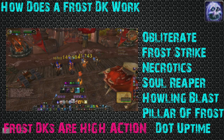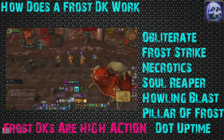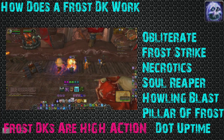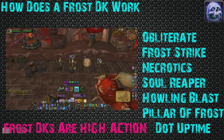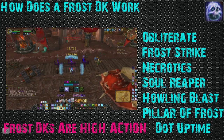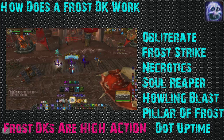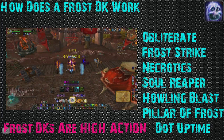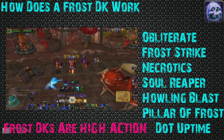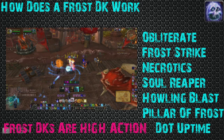Soul Reaper in Frost is fantastic — it's going to do really good damage and lead to great kills. I would definitely spam the heck out of Soul Reaper. Necrotics are an important part of Frost, even though you might not think so. They are going to land your kills as well. Knowing how to use Necrotics and Soul Reaper in combination is going to help you land kills. Obliterate and Frost Strike are your two main abilities. Your hardest-hitting ability is Obliterate — this is where you're going to get your 300k crits from. Along with Frost Strike, these are going to dump your Runic Power.